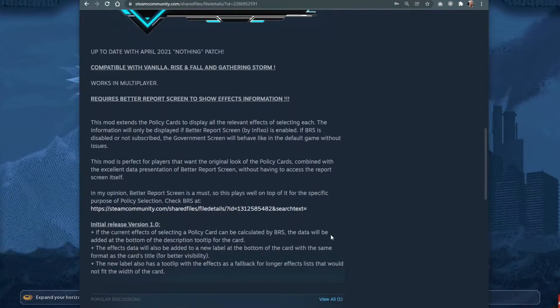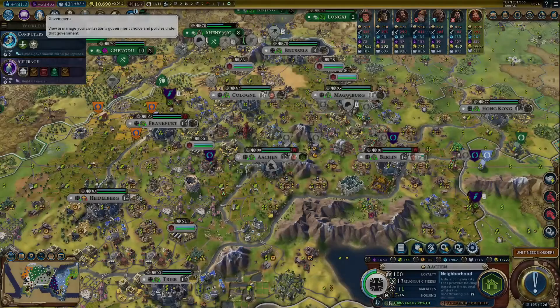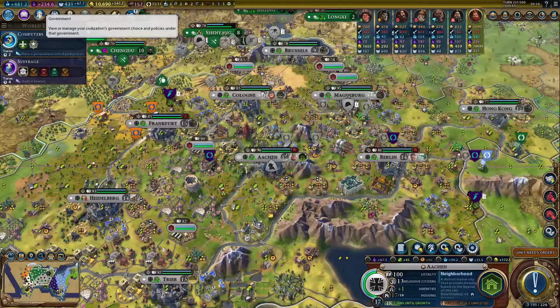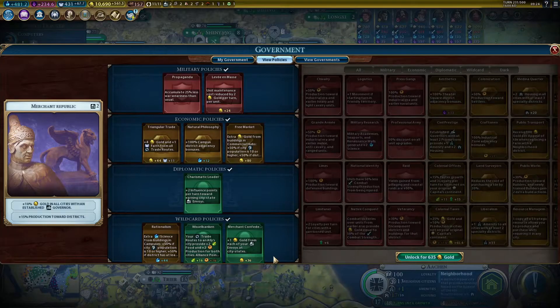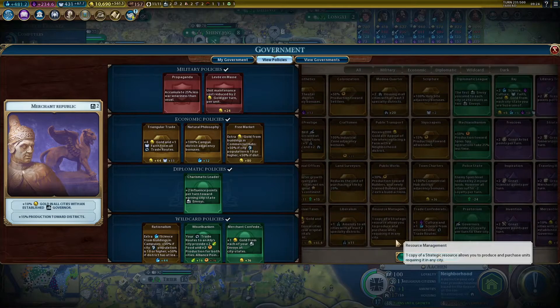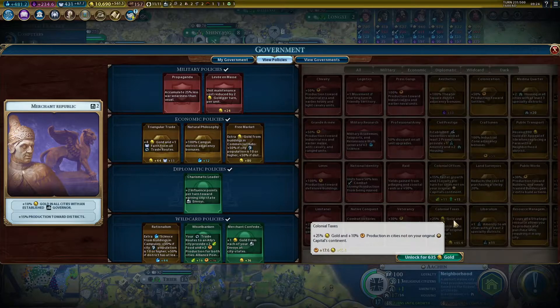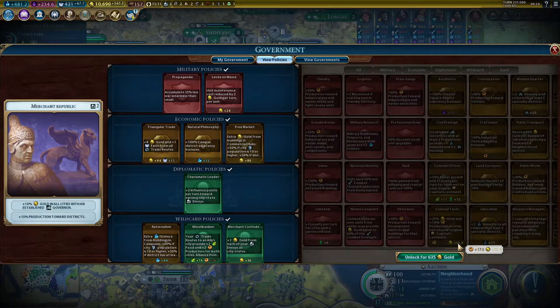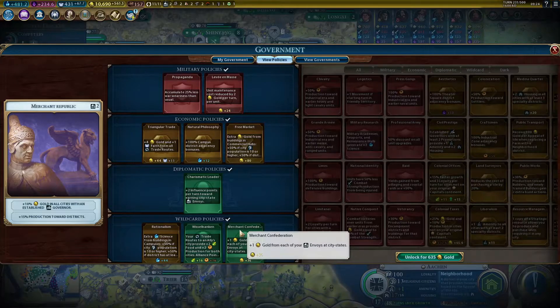I wanted to show you a couple of example games I played before and after installing the mod to show you the difference in decision making. This is an example of a game where I used policies without the mod. You can see my choices are not optimal — for example, if we look at the gold policies, colonial taxes would bring me 65 gold.